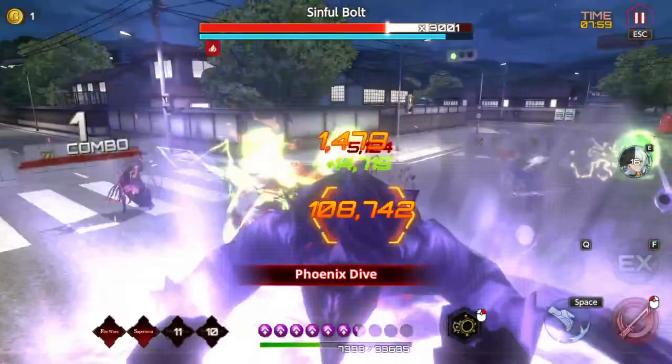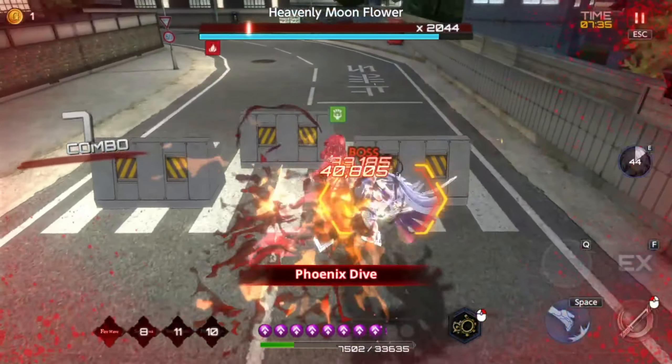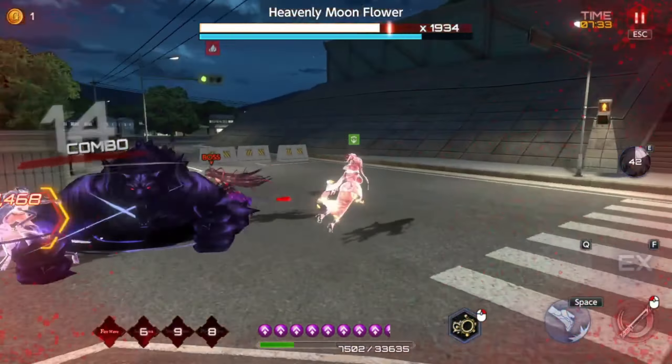Once they touch you, you dodge like that. It's that crappy thing I always complain about — they need to just take it out of the game. Whenever you get touched by anything, your character jerks back instead of dodging where you want. It's why Emily, when she's using her auto attack, can't really deal with getting dogpiled because she keeps dodging back.